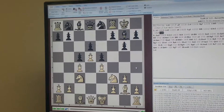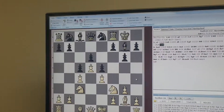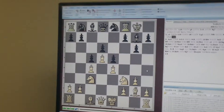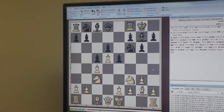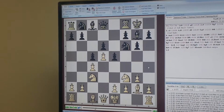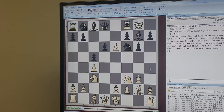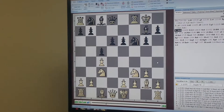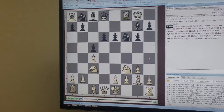It's probably okay for White, but I just thought, going back instead of E4 — to just play, take on E6. And I thought with my Bishop on G2, I have a pretty nice position here. So, castle.